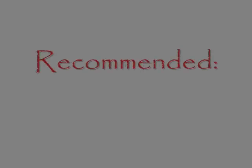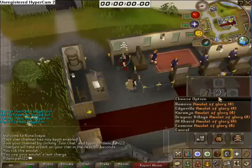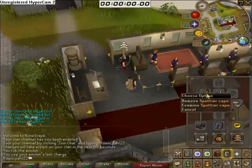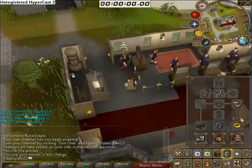It's recommended that you have 75 Agility, a Pentaton, weight reducing equipment, and 64 Magic for the Ape Atoll Teleport. To do this you'll need a Glory Amulet, a Spottier Cape, Penance Gloves, Boots of Lightness, and an Explorer's Ring.